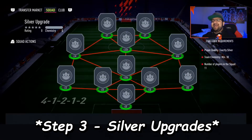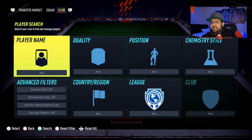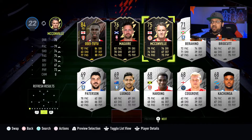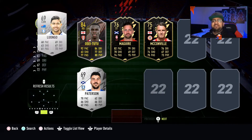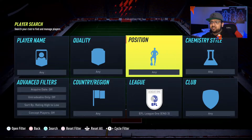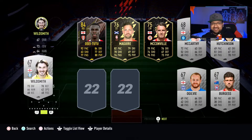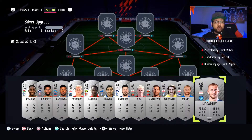Step three involves the exact same process as step two, but now with silver cards. Go into your silver upgrade and make sure you choose non-league SBC leagues. For example, go to League Three — we've got loads of silver cards from League Three that will never be used in the club. Check if some have value, but make sure you absolutely empty your club the same way you did for the bronze cards.